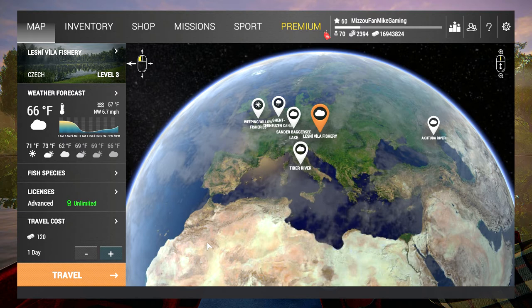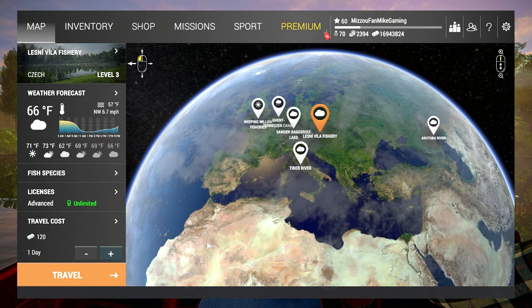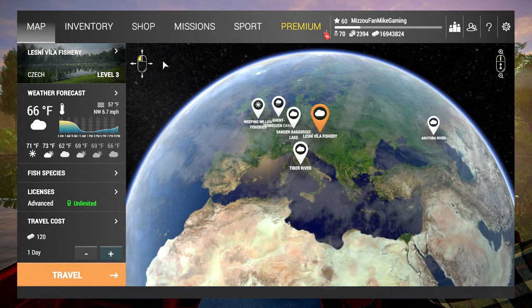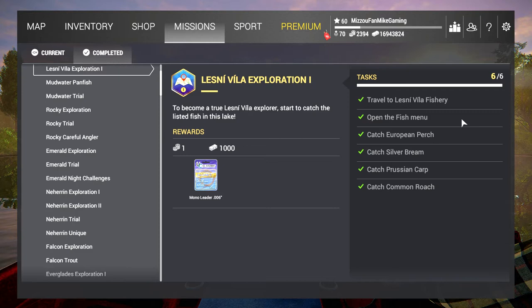You're not going to make it rich here at Lesny Villa Fishery in Czechoslovakia. However, you can catch northern pike, young northern pike, which pay fairly well, and several types of carp. If you look up on your screen in the missions, there is a mission here called Lesny Villa Exploration. While you're here, if you choose to do this mission, you can receive a thousand in-game dollars, one coin, and a monofilament 0.006. When you're a newer player, that's good cash. Seeing that it only costs you $240 to get there, this is a good payoff if you complete this while you're here.